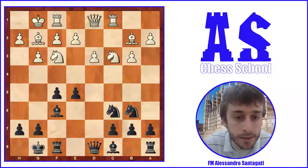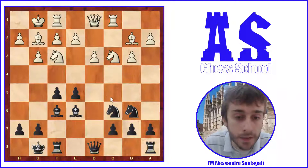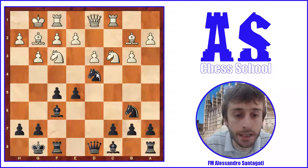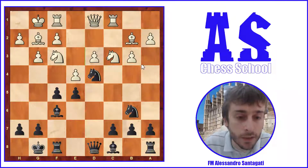Then c6, castles, and now a good idea could also be to play Be6 — developing the last piece — and sometimes considering moves like e5 or e4 to fight for the center. But black played e4, which is okay. White could react with d4, which could be a good idea for white. The idea of d4 is to block the bishop on f6; yes, there is the weakness on d3, but on the other hand the bishop is blocked.